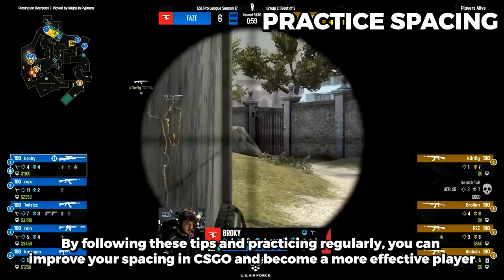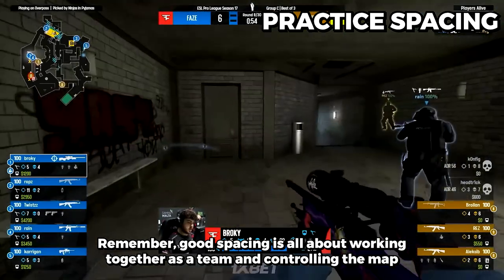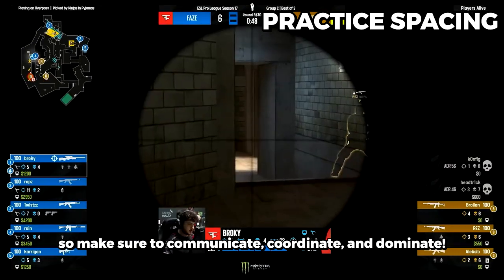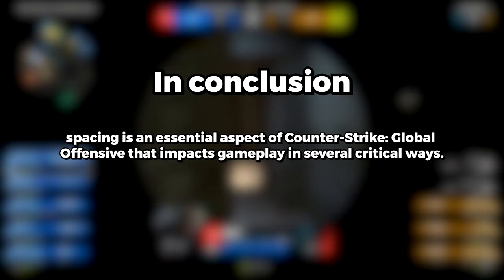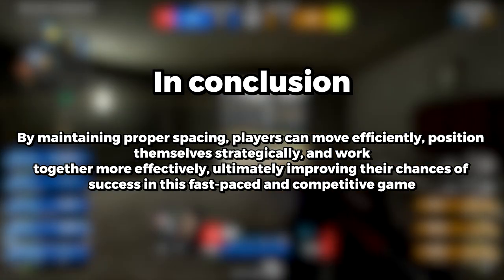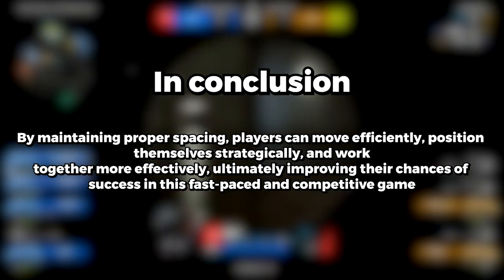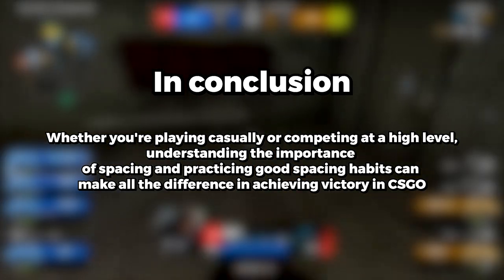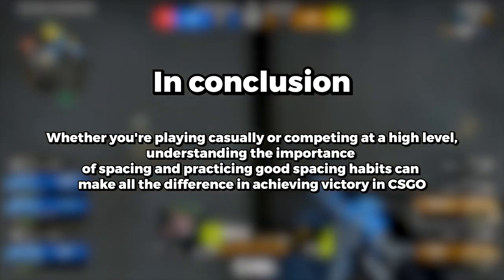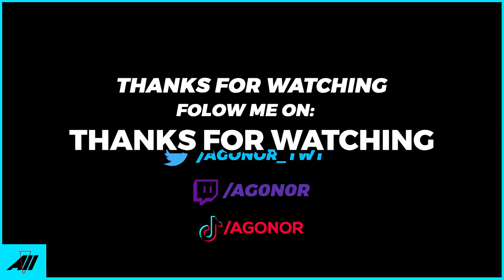By following these tips and practicing regularly, you can improve your spacing in CSGO and become a more effective player. Good spacing is all about working together as a team and controlling the map, so communicate, coordinate, and dominate. In conclusion, spacing is an essential aspect of CSGO that impacts gameplay in several critical ways. By maintaining proper spacing, players can move efficiently, position themselves strategically, and work together more effectively. Whether you are playing casually or competing at a high level, understanding and practicing good spacing habits can make all the difference in achieving victory. Keep your distance, communicate effectively with your team, and master the art of spacing to dominate the game. Thanks for watching.